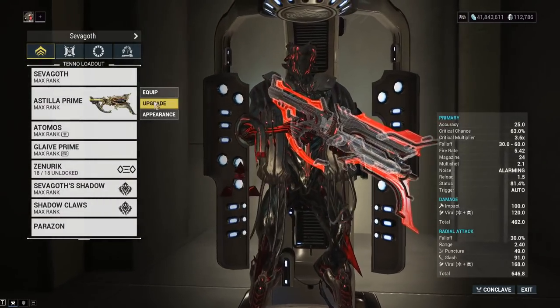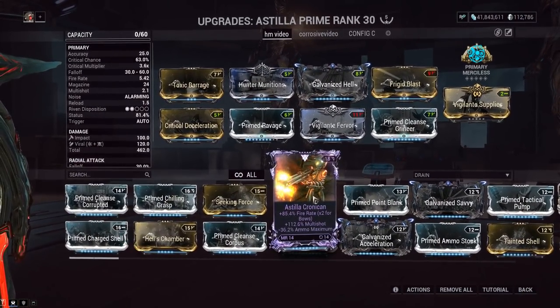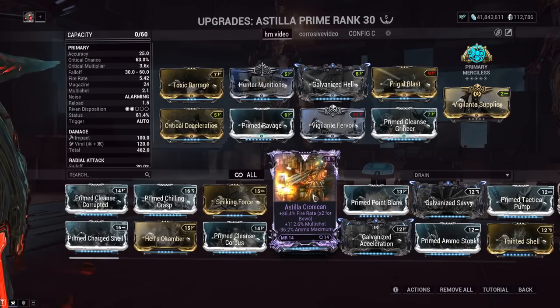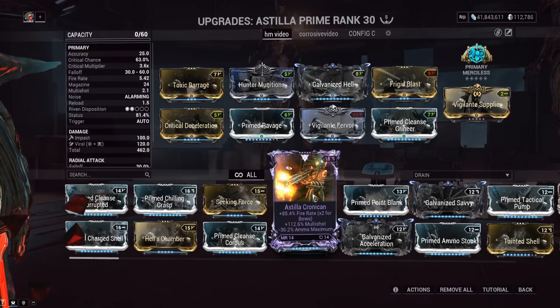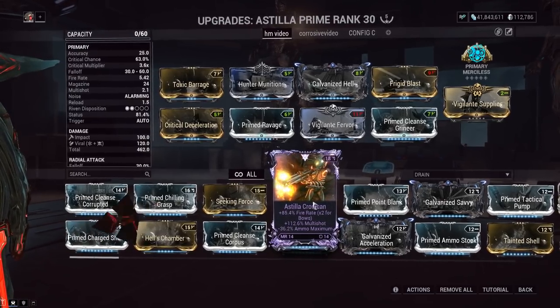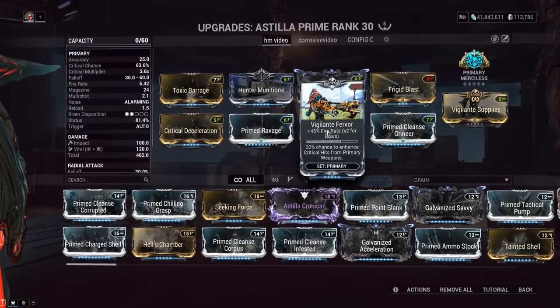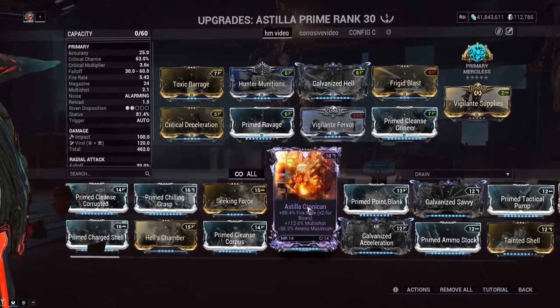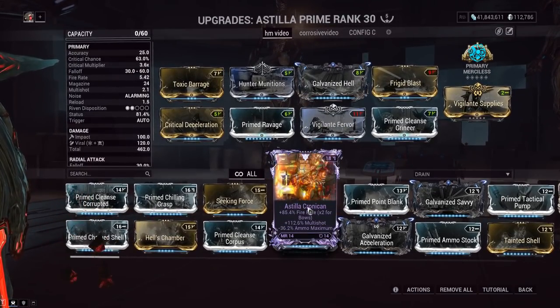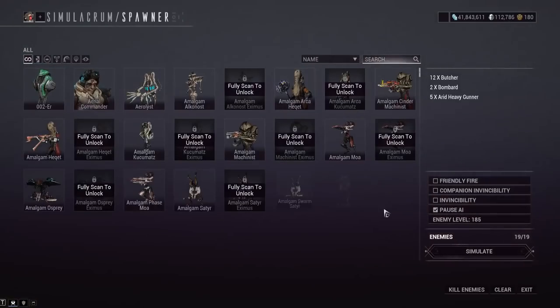No Riven of course. When this thing came out it had terrible Riven Disposition, but it's been buffed up and we've got two dots now — Rivens are worth running. For Rivens, you can get a crit Riven, fire rate, or multi-shot. Fire rate is nice, but I think 85% fire rate is too much. 45% feels like a nice sweet spot; at 85% it feels like you're shooting through the magazine instantly.